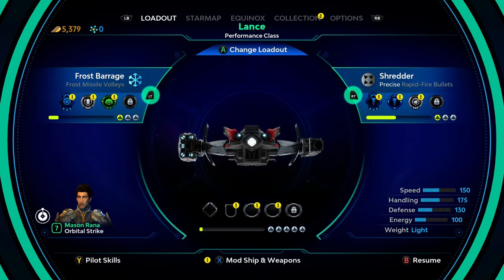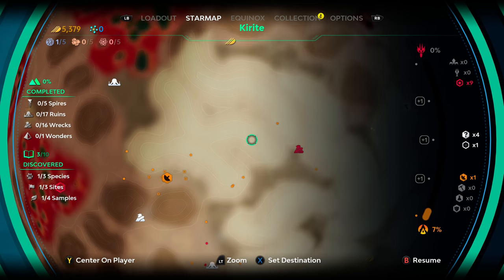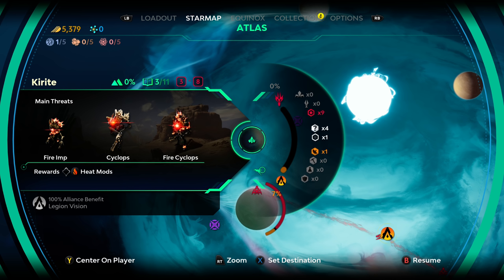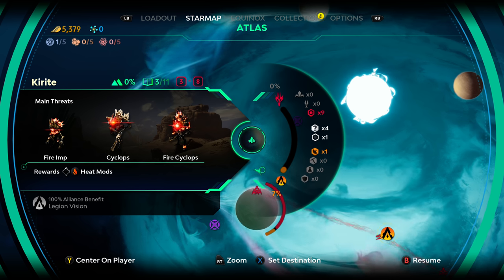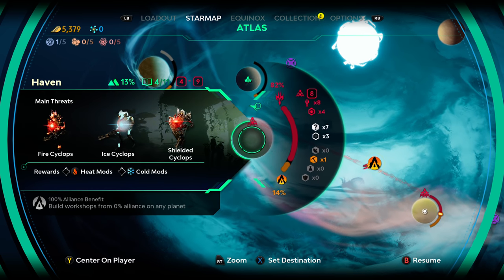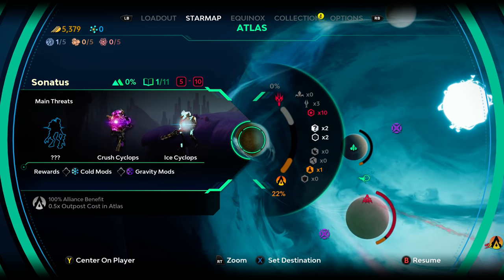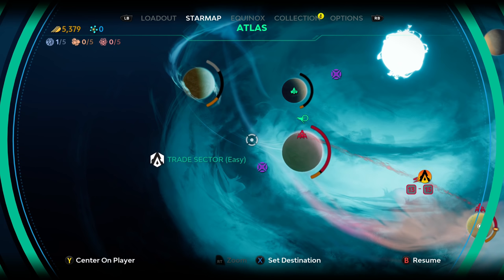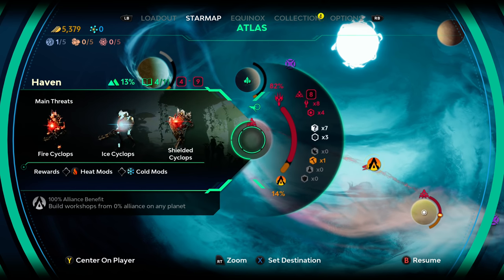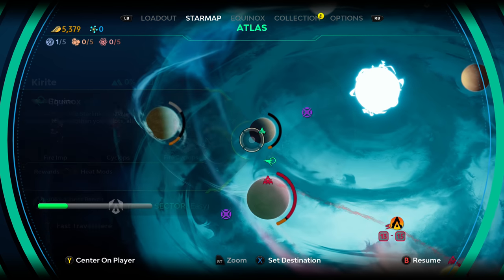That's the general layout. The map shows pretty expansive worlds with a lot to do — it's a very typical Ubisoft experience. Think of it like Far Cry where you go and do side missions and outposts. Every planet has different enemies and missions to take part in. You can also call for a mission if you want something else to do. After quite a few hours it opens up into more of a Mass Effect style thing where you're fighting for planets.